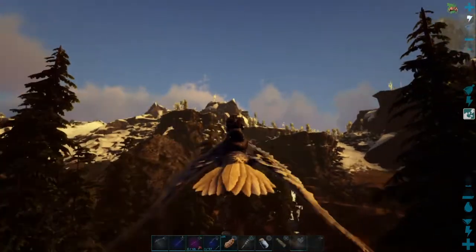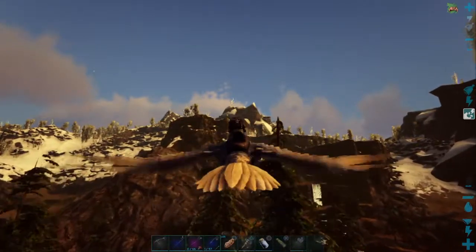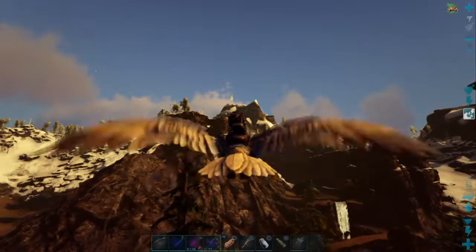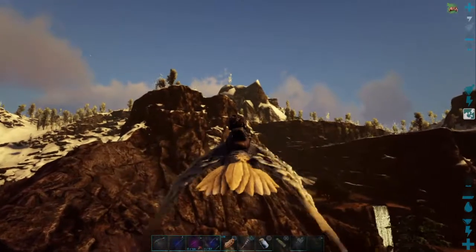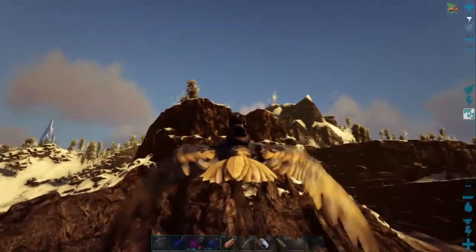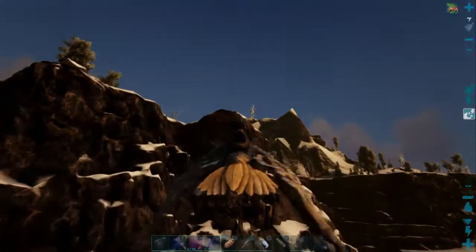We were going to tame a Yuty today but we got up there and it was gone, so we found that dire bear instead and got distracted taming it. Today we're planning on taming a T-Rex. It's right up there in a little cave underneath that plateau where we got our Argentavis trap at. If it's stuck we're going to knock it out and go get some prime meat. If it's not stuck we'll try to lure it over to our taming pen.